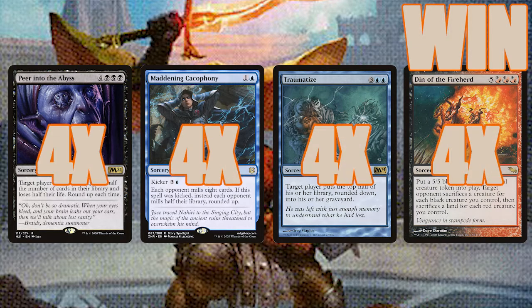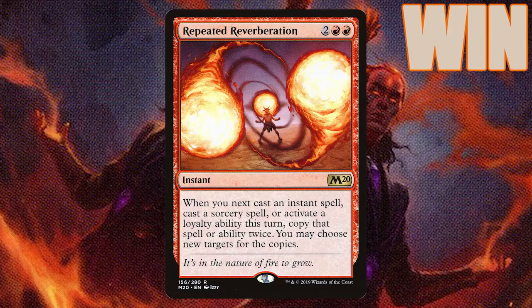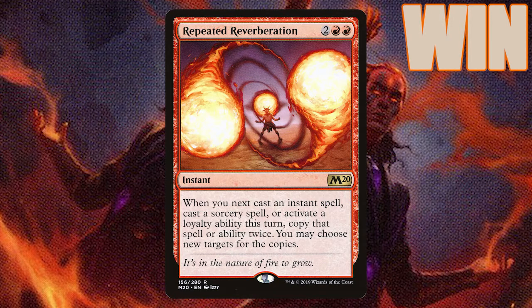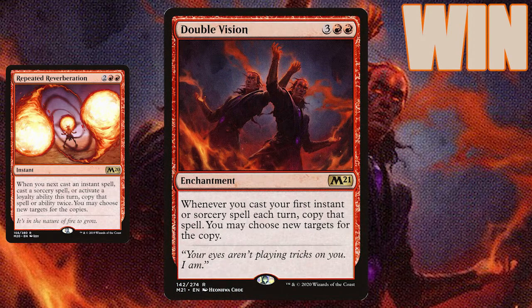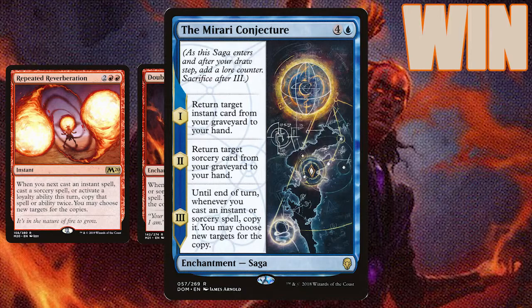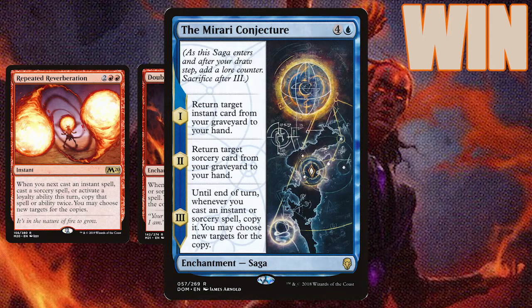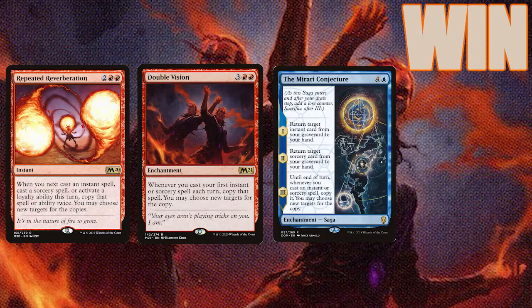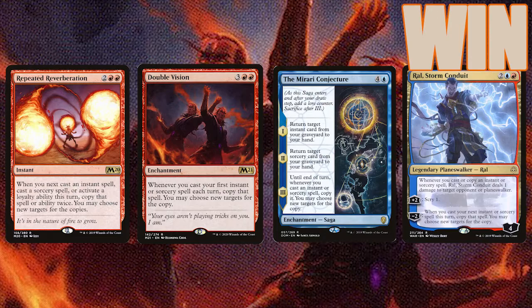Oh, and we're also going to copy them too. Repeated Reverberation gives us two copies of the next instant or sorcery spell we cast. Double Vision copies the first instant or sorcery we cast each turn. The Mirari Conjecture will copy all the instants and sorceries we cast for a turn when it hits the third stage. And Ral, Storm Conduit, will copy our spells with his minus two ability.